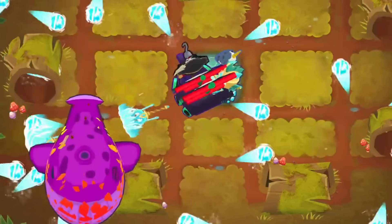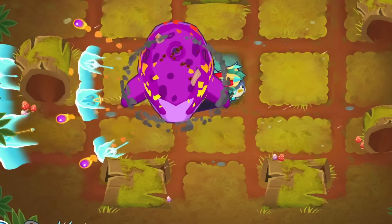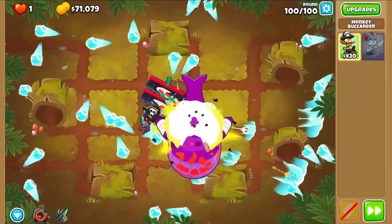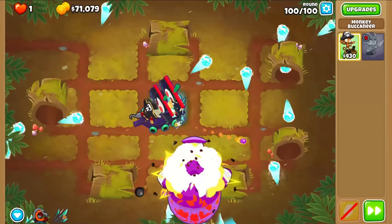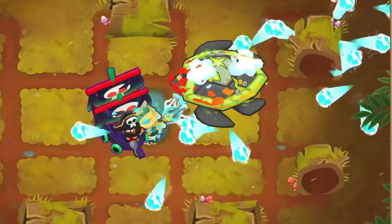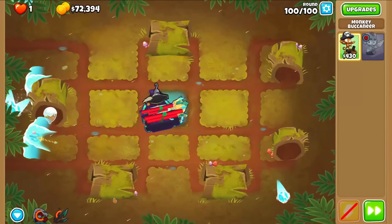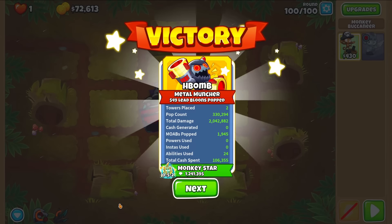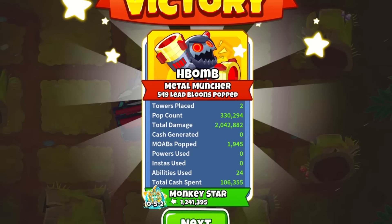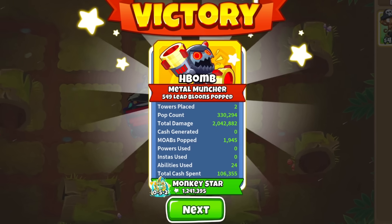And that just leaves round 100. We just have to pop one more blimp: the BAD. It has 28,000 health and plenty of children inside it. Neither of these towers deal much single target damage, so we spammed ice jet whenever possible to whittle down this purple whale. We didn't pop the outer layer until it was halfway through the map, but the second it popped, we used the pirate lord's hook, dragging in the DDTs and a ZOMG, leaving just one green turtle to deal with. Ice jet was back up, and just like that, we beat chimps on BTD 1 through 6. If you liked that challenge, you should check out me beating all 14 gamemodes of Frozen Over without reusing a single monkey or hero.